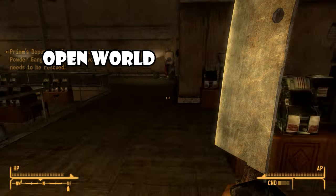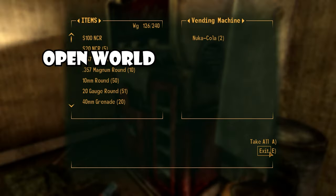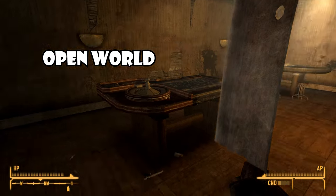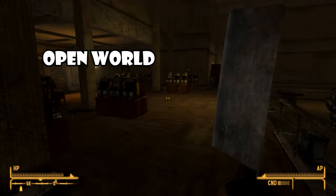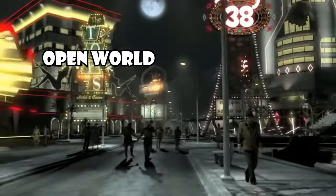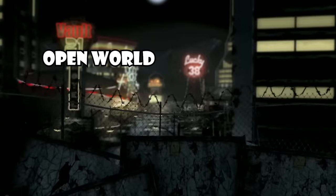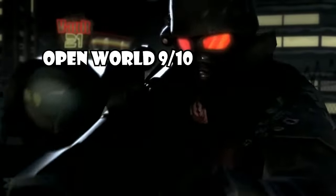The map of Fallout New Vegas is in my mind the best in the series. The way the map is crafted means that just wandering throughout the Mojave easily guides the player through different narratives. The game has multiple wonderful cues to guide the player towards areas of importance, with the glowing lights of the Las Vegas Strip luring you ever forward when you begin the game. I think it's the best designed open world in a video game ever — a 9 out of 10, maybe even a 10.